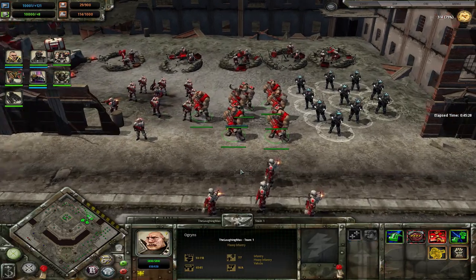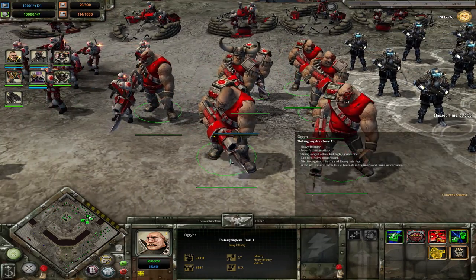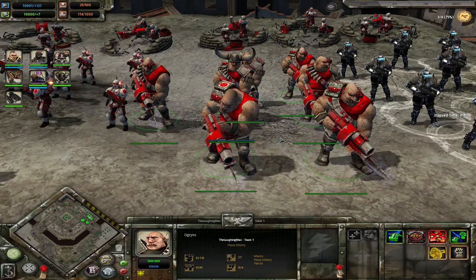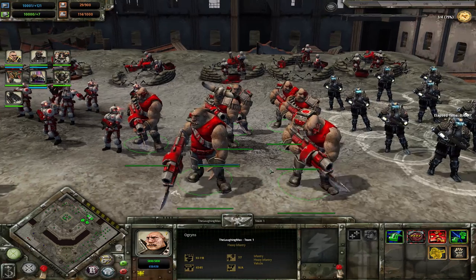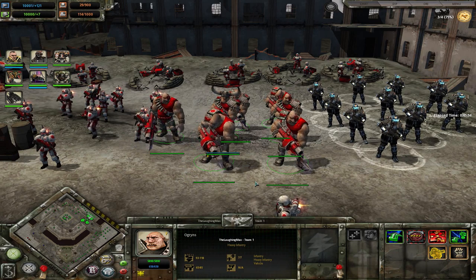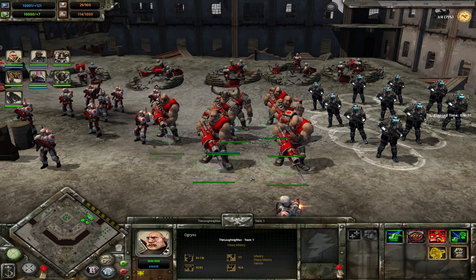The Ogryns are your first and only melee infantry. They're really good in melee and can get upgraded power bayonets on their ripper guns. They can even get a Bone'ead leader for even more melee prowess. You of course also want a Priest on them for the damage and movement speed — so they can actually close into range — and in tier 3, Fanaticism will keep them alive longer. They are really good at what they do.